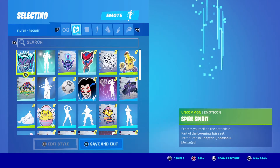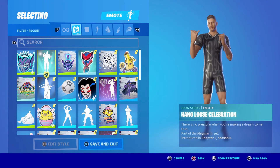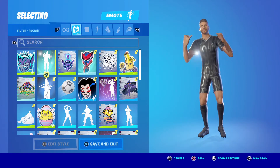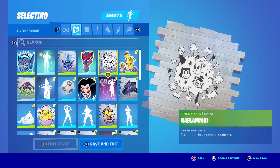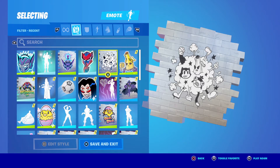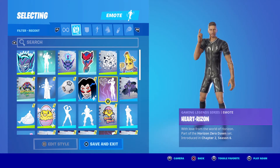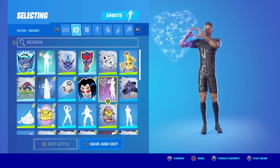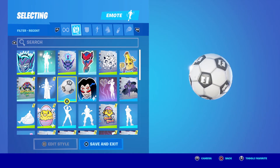Okay, we've got the Spire Spirit emoticon, Dang Loose celebration — this is part of the Neymar Jr stuff too. Some emoticons: the Kablamo. So we just got the Tuned Up Meowsles, and based on this spray we got, I mean we've got to get a Tuned Up Peely and a Tuned Up Fish Stick next — that would be absolutely awesome, I'm looking forward to that. Big fan of Alloy — that's cool. The soccer ball for the Neymar Jr stuff.